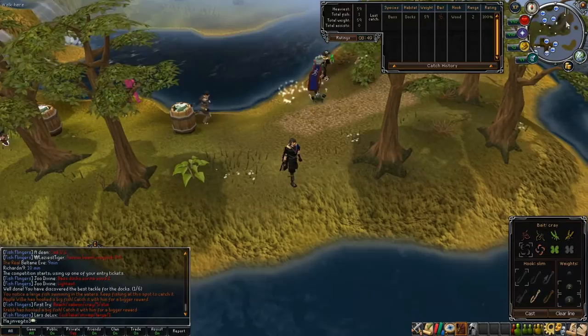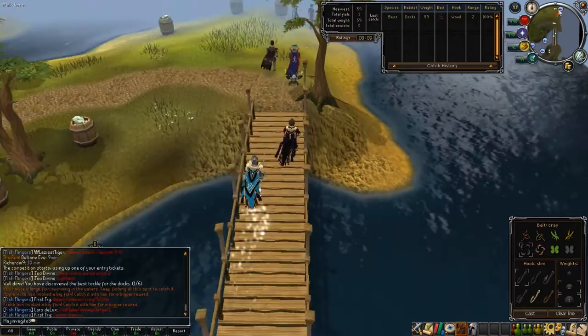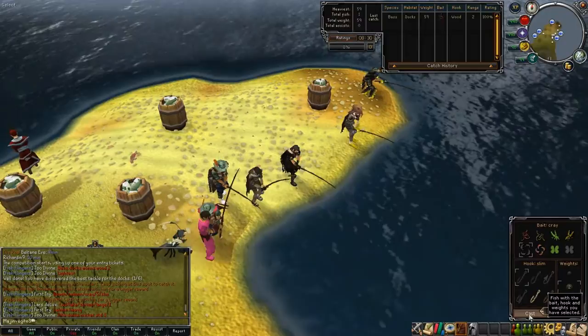Pretty much what you do is wait for a call to be made in the clan chat, and once the call is made you go to that location, set your bait, your hook, and your weight, and catch just one of that specific type of fish at a 100% rating.